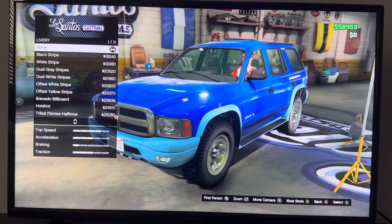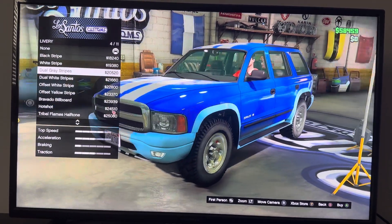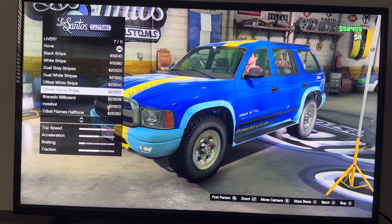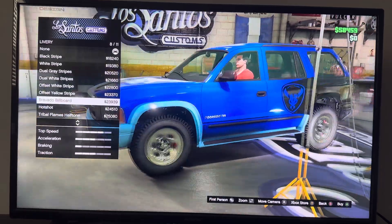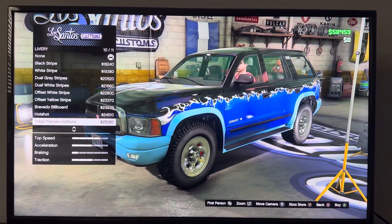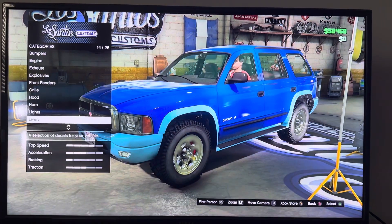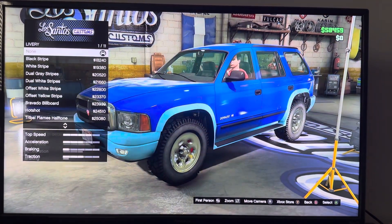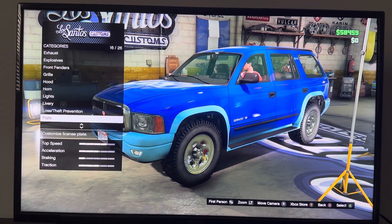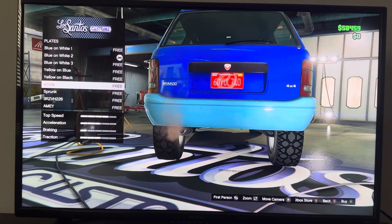We got Livery: Black Stripes 8, White Stripes 2, Grey Stripes 2, White Stripes Upside, Little Stripes, Provider Build, Billboard, Hot Shot 1-5, Flames, Half Turn, Hunting, Camel. We got long-step protection: cracker, full coverage. Colors: black, blue and red one, two, three, red on blue, red on black, and color spark.